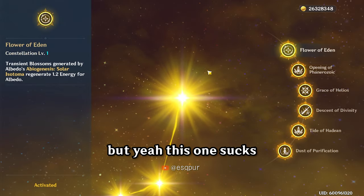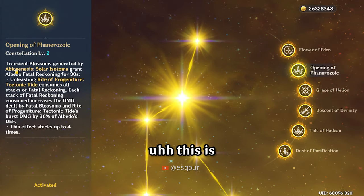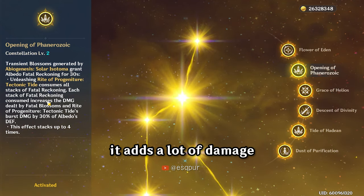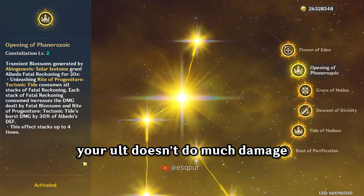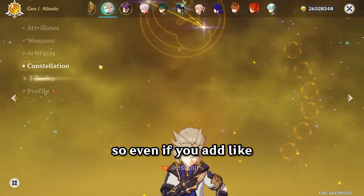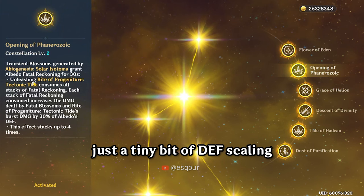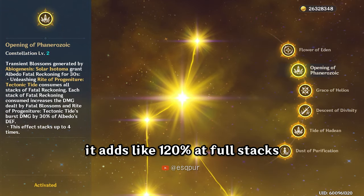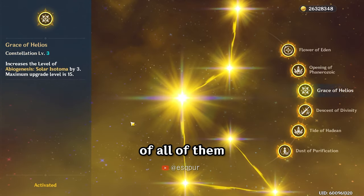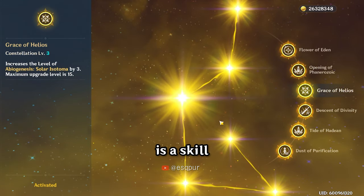This constellation sucks. People think it adds a lot of damage to the ult, but it really doesn't — your ult doesn't do that much damage. The problem is your ult is attack scaling, so even adding a tiny bit of defense scaling only adds like 120 at full stack. It doesn't increase it by that much. This one is the best of all of them.